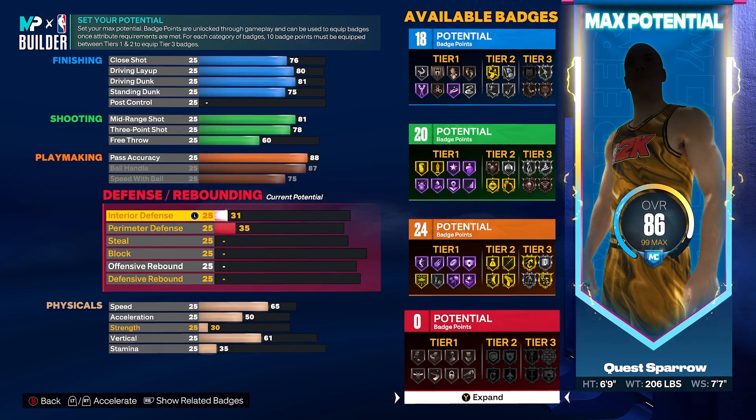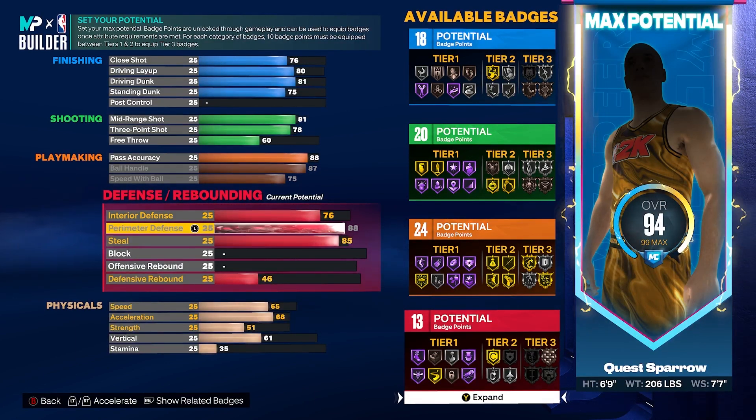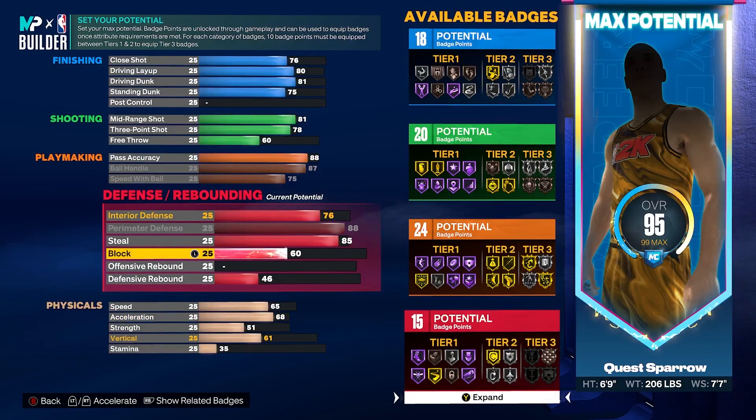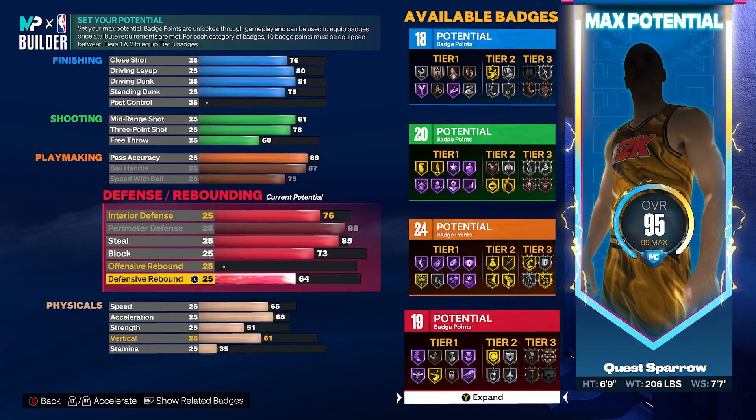Going to defense, we're going to get our interior D to a 76 — it's going to be a badge threshold. Max out our perimeter D to an 88, and then get our steals to an 85. That's going to be key to get that two-way name at the small forward position — you want that perimeter D at 86 or higher. We're gonna go to that badge threshold of 88, then get that steal badge threshold of 85 so you're able to play the passing lane Scottie Pippen-style. We're gonna get our block to a 73, which is serviceable for chase-down blocks, and then get our defensive rebound to an 81.